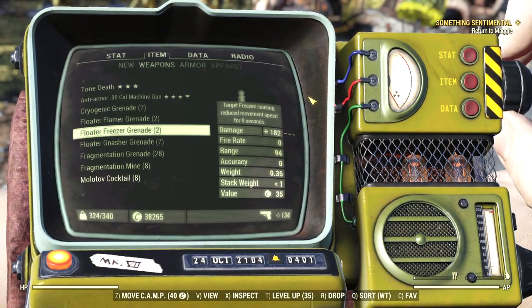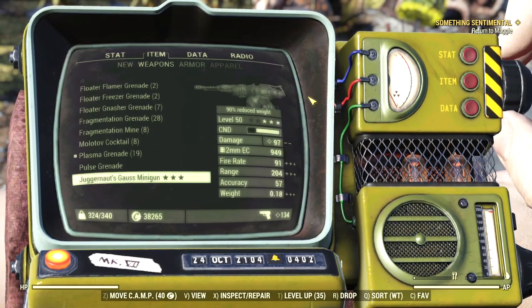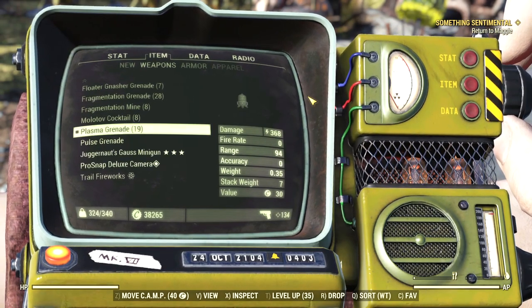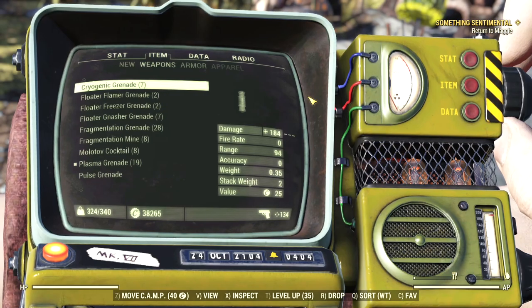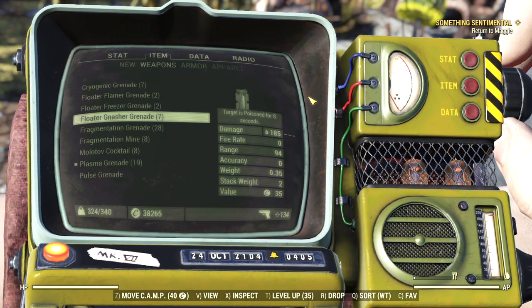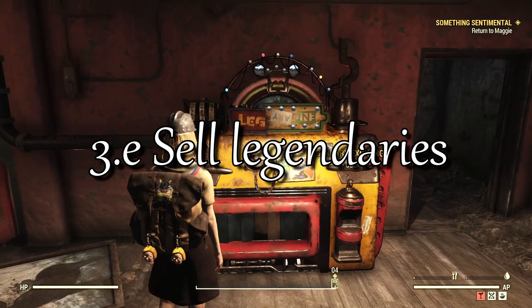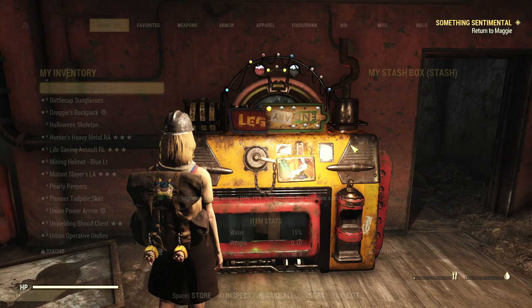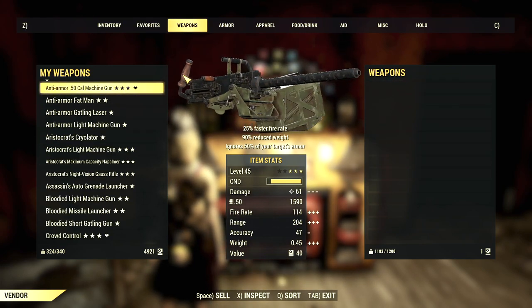Watch out for grenades and other throwables too — they can weigh quite a bit. You can equip a perk to reduce the weight, but generally it's not worthwhile unless you go for a build specifically focused on explosive weapons. Keep a few of the best type and sell the rest for caps. The properties of a legendary are randomly chosen, so you'll always have items that aren't useful to you. A rolling pin is pretty bad even if it's got the best properties.